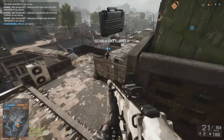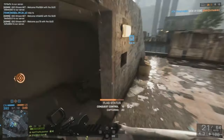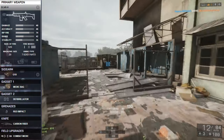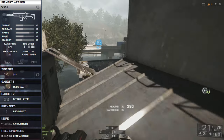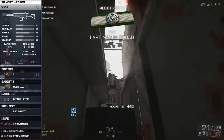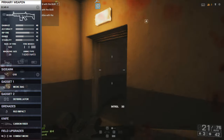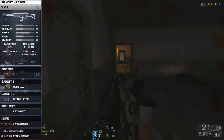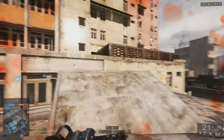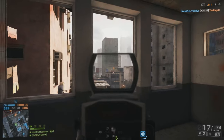Moving on to medium range, I always recommend the SCAR-H — arguably one of the best assault rifles in the game with a damage model of 34 maximum and 25 minimum, meaning its minimum damage is on par with the maximum damage of other assault rifles. The disadvantage is its 20-round magazine, 10 rounds less than other assault rifles, which can put you on the back foot. At 620 rounds per minute it's very manageable at medium range, making it a great middle-ground weapon.